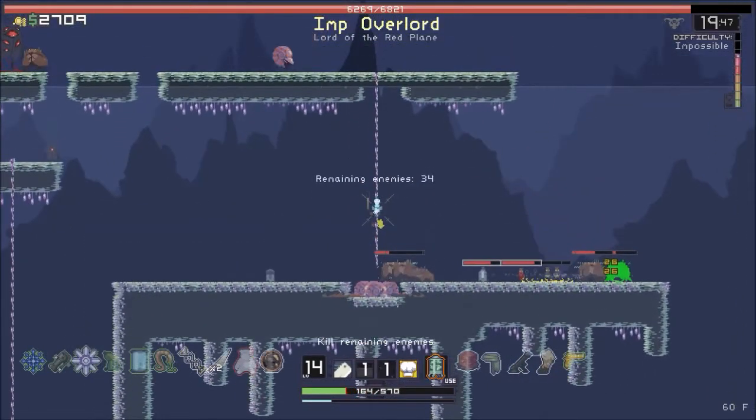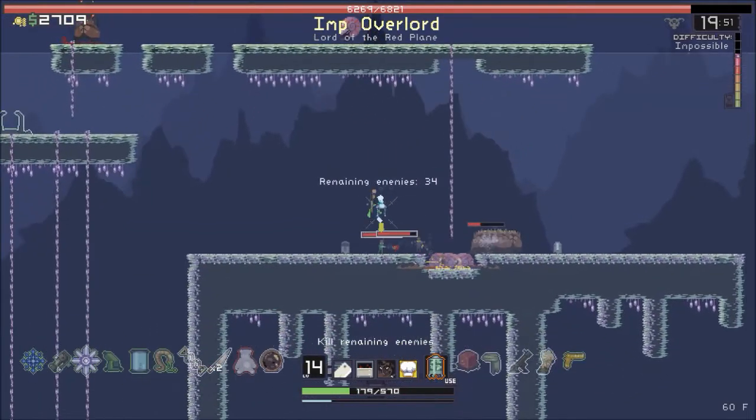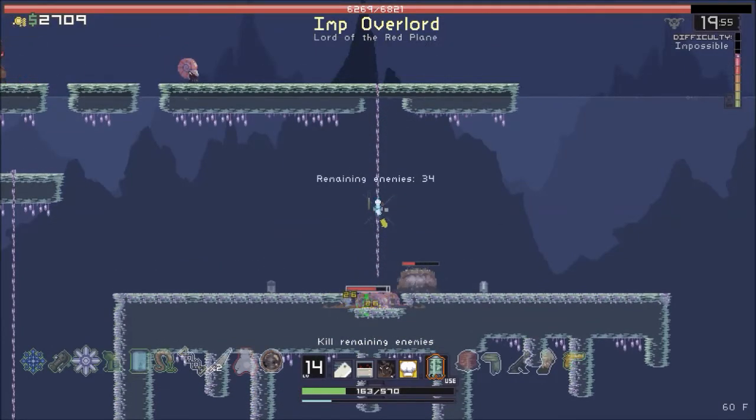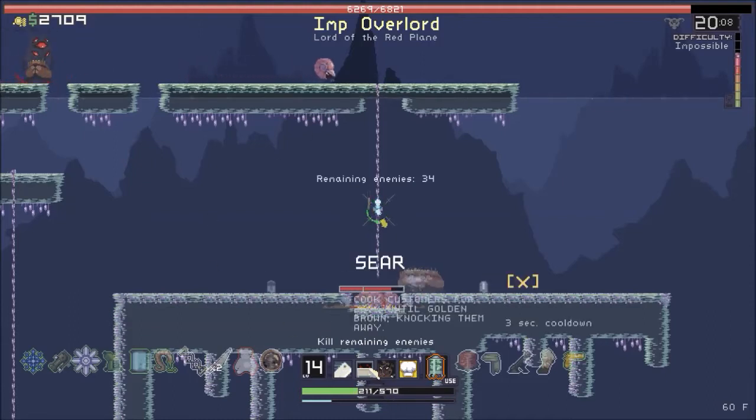Oh that's balls - is this achievement glitched or something? I've done it at least 20 times just on this one playthrough. Unless I'm hitting the wrong buttons. So Seer is X - that means nothing to me. Glaze... so Seer is the fire one.